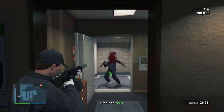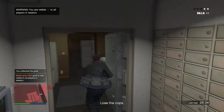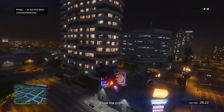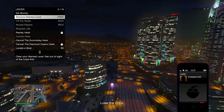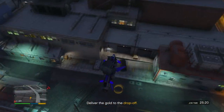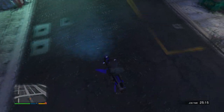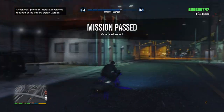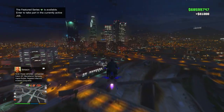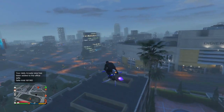Take the target out, collect the duffel bag off him, then get out of there quickly on your Oppressor or helicopter and lose the cops. You can just call Lester to remove your wanted level, then deliver to the drop-off. This is a super easy and quick strategy — 31k is a really good payout considering it took barely two or three minutes to finish.